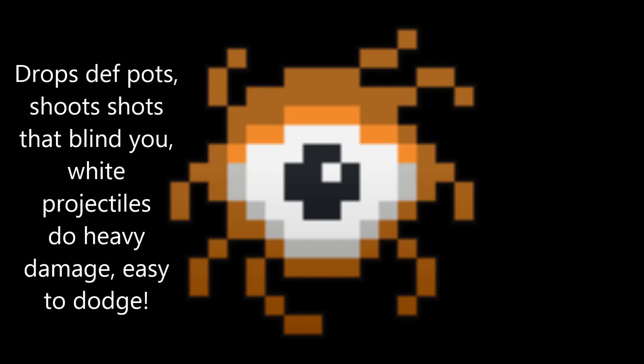Next up is the Beholder. It drops def pots. It shoots shots that blind you, and the white projectiles it shoots deal heavy damage, but they're fairly easy to dodge, which is great.